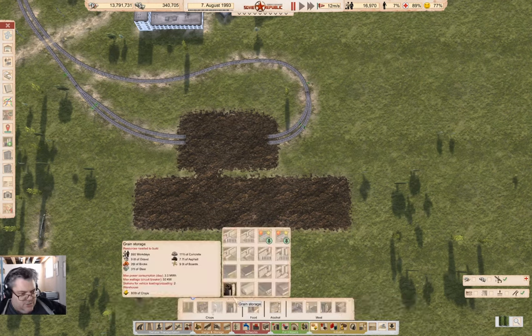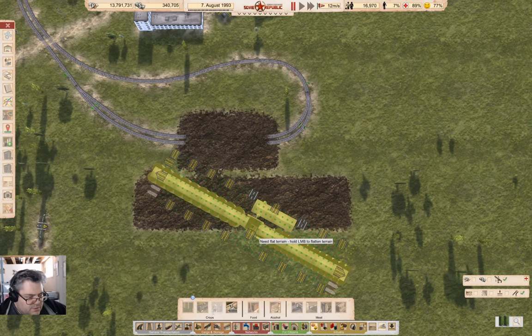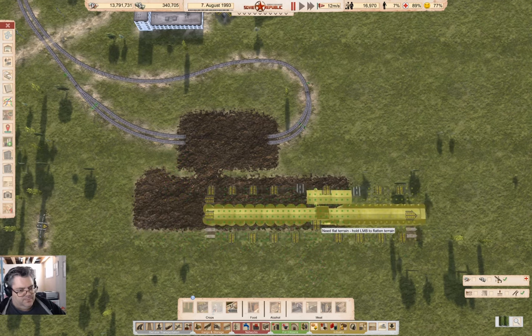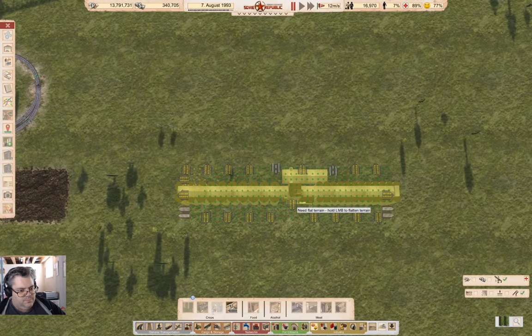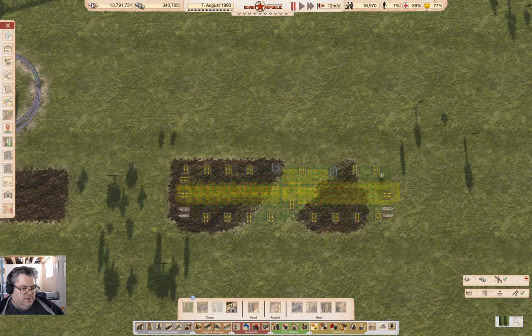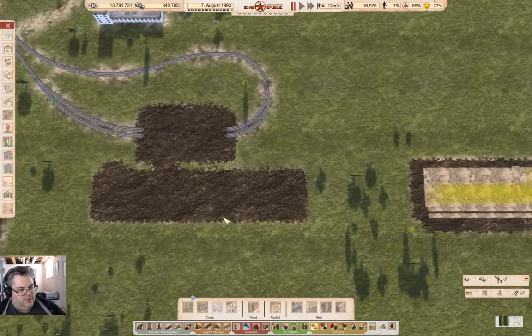Grain storage. So I want to move it over about this way. We'll flatten the terrain, and good — plunk that down there.